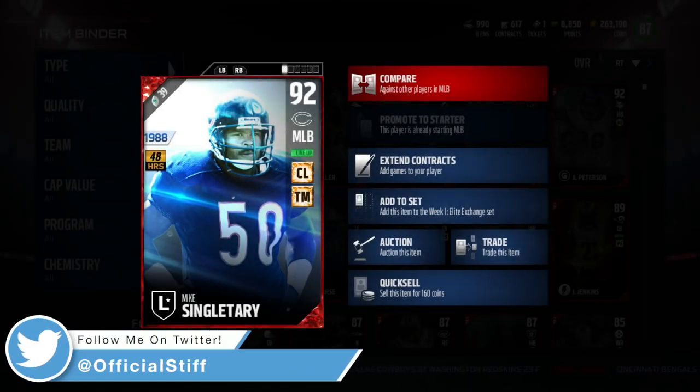What is going on everybody? Stiff, and we're back with another Madden Ultimate Team player review. We are going to be doing one of the new legends that just came out this weekend — Mike Singletary, 92 overall, 48 hours.